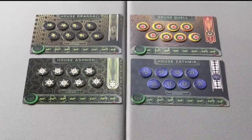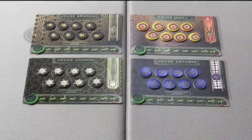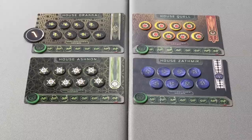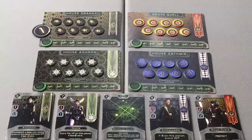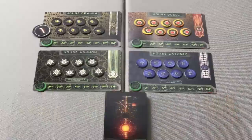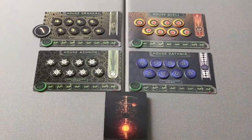Once all players have selected their faction mats, placed their control tokens and casualty markers, select one player at random and give that player the first player marker. Then take all of the cards — each deck of faction cards, so four factions of six cards each, as well as the four event cards — and shuffle all of these faction decks and event cards together to form the draft deck.